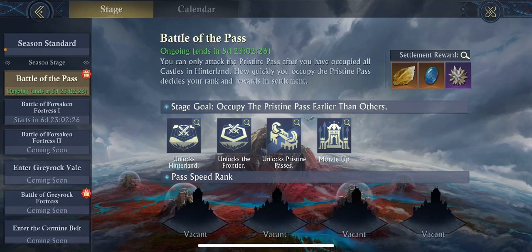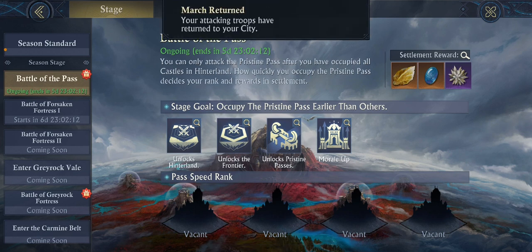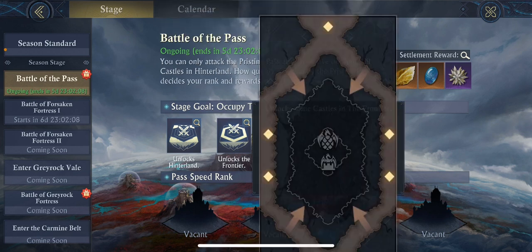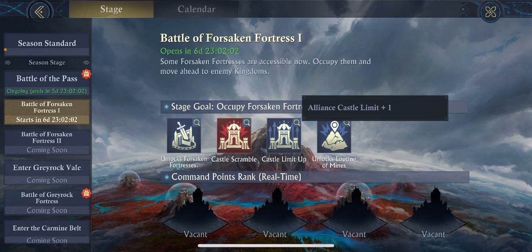If you have questions about the calendar, things that are coming up show on the calendar here and tell us what's coming. These bluish dates are called scrambles — that's when everybody can fight and steal castles. As you can see you can click in and see more information, like you can get another castle limit, so every alliance can take their castles but we have limits to how many we can take.